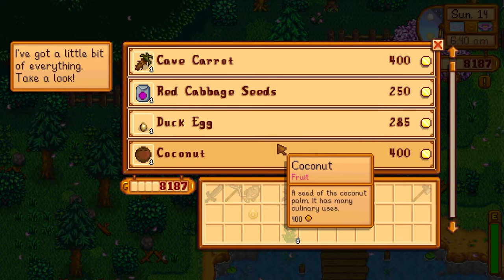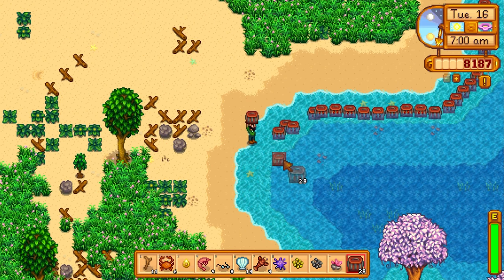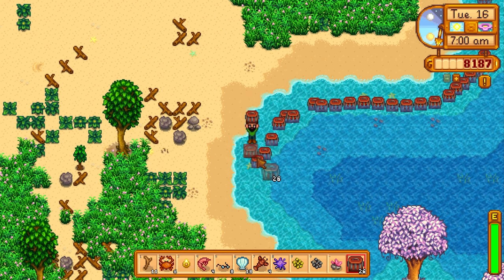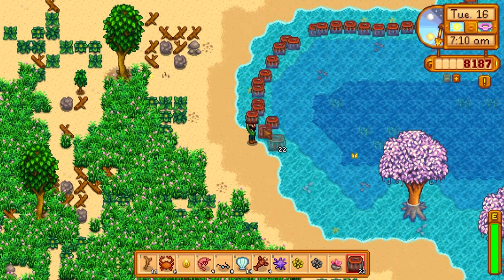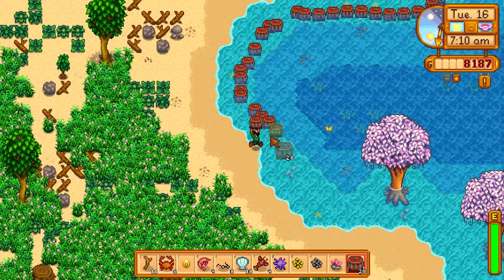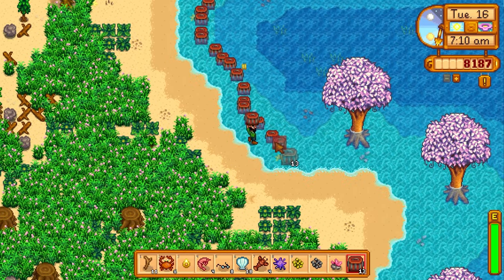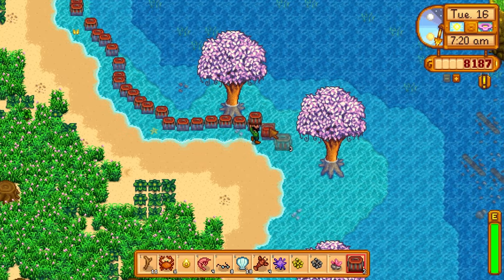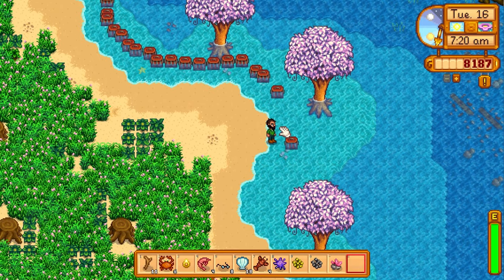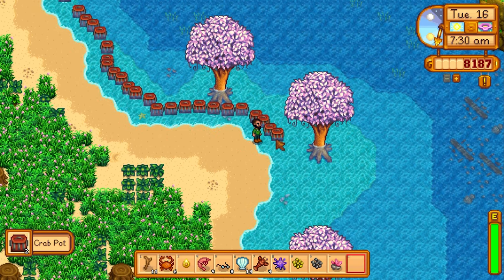We're putting different types of fish into the fish ponds — for example, largemouth bass. Some fish unlock more quests, which gets us even more XP. Certain fish also drop raw items that we can sell to make more money, allowing us to build more fish ponds. You have to strike a balance between fish ponds that give you green algae and seaweed, and fish ponds that produce sellable items to generate lots of gold.